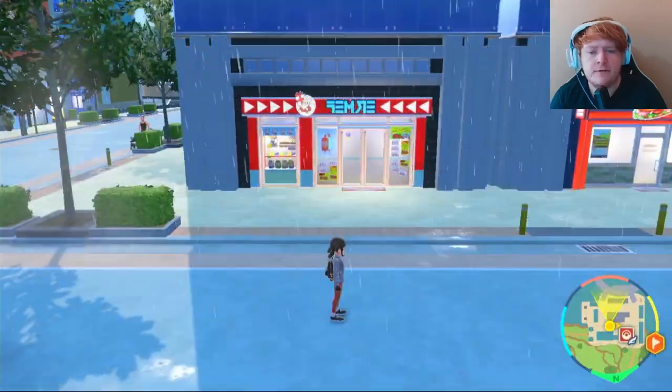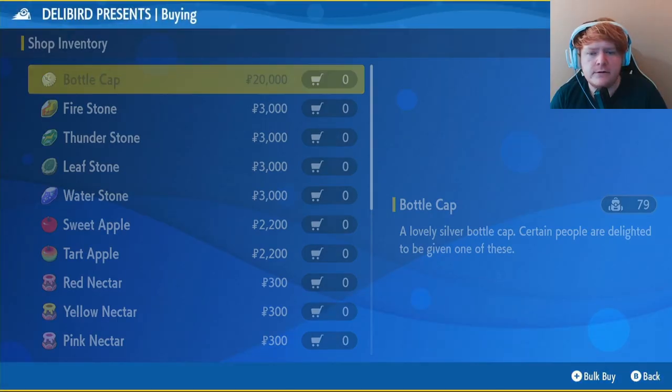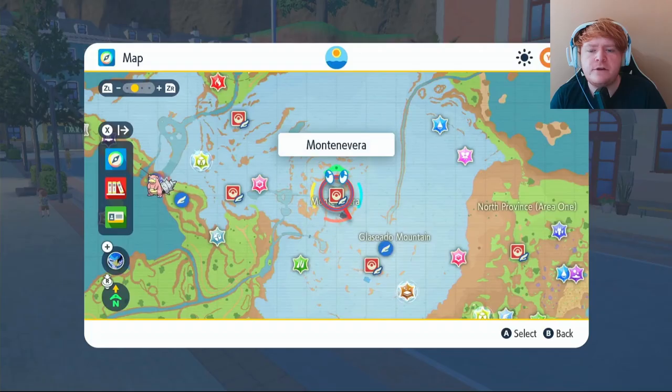You're also going to want max IVs on everything except Special Attack — this ensures we're winning as many raids as possible. If you don't know where to get max IVs, go to any Delibird shop in the main cities, click General Goods, and there'll be Bottle Caps for 20,000 each. Each Bottle Cap gives one perfect stat, so maxing all five relevant stats will cost 100,000 Poké Dollars.